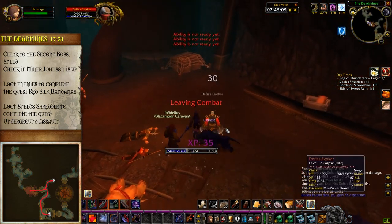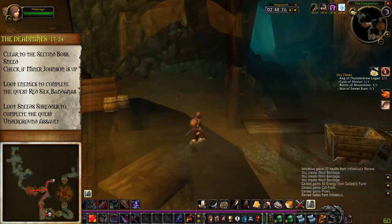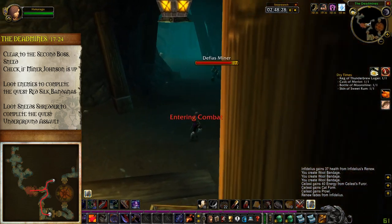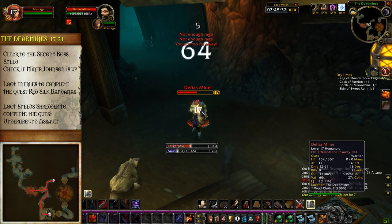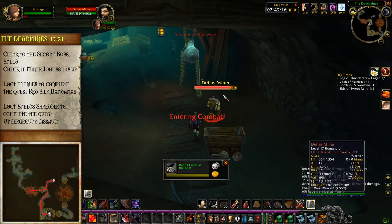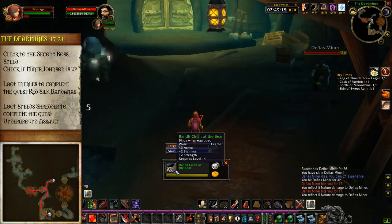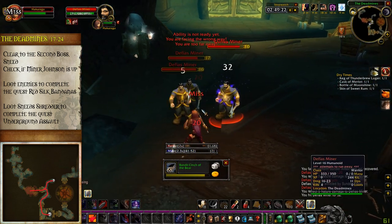In this corridor the tunnel branches north and south. Sometimes a rare spawn pops up in the north tunnel — Miner Johnson — so it's worth clearing the miners to check, or you can just target Miner Johnson and if nothing comes up, don't bother. If he's up, clear to him and get an extra free item, then continue down south pulling manageable amounts of miners until you get to the next heavy door.